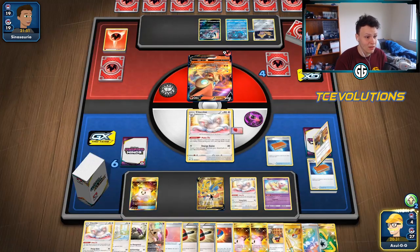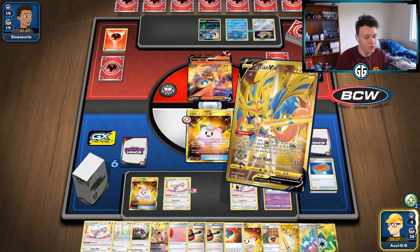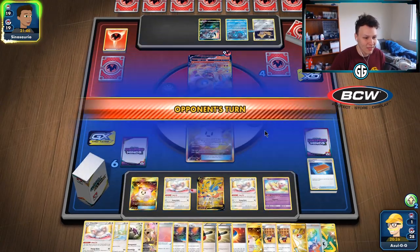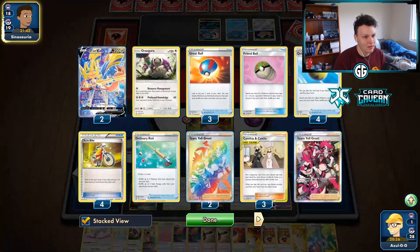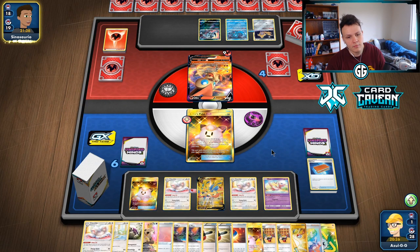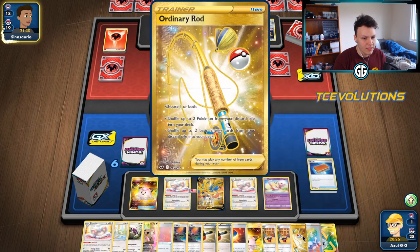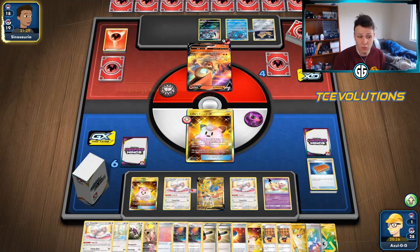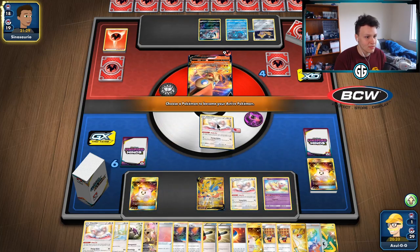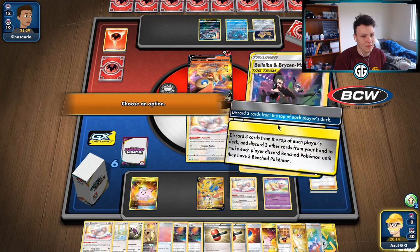Pal Pad to get back Bella and Bryson Man, then Pal Pad again to get back Bella, Bryson Man, and Surge. Bench a Doll, retreat to the Doll, Intrepid Sword for three. Next turn we'll top deck that last one. Surge, Bryson Man, Bryson Man, then Resource Management back in three Pal Pads — or maybe two. They knock out our Doll, send up the Cinccino. Top deck return — Surge, Bryson Man, mill three. Do it again — Bryson Man, mill three.